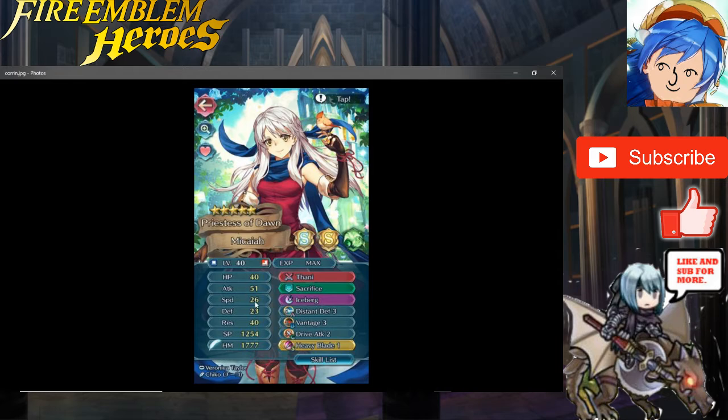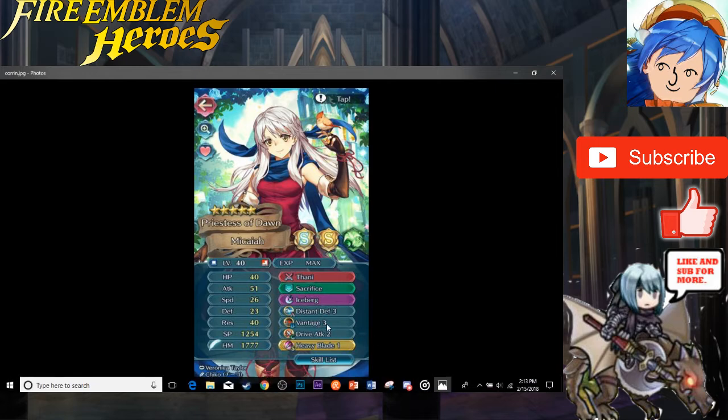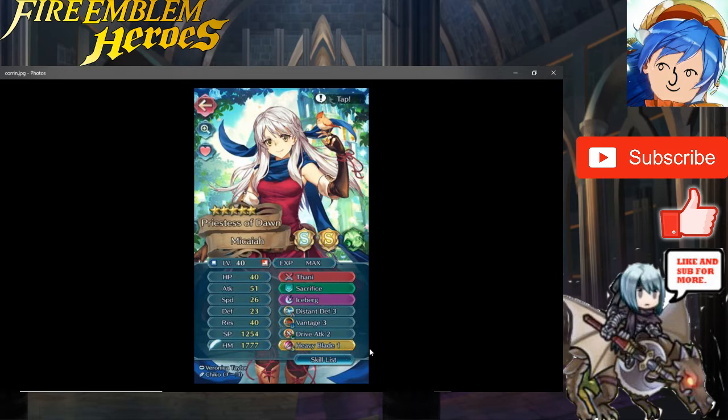I really wouldn't change much here. Maybe instead of Drive Attack, give her Threaten Res — that would make her even stronger since enemies will have lower res. Heavy Blade 1 you'll probably upgrade, which is great since she has high attack so she can eliminate weaker mages and activate her special more. Just always be careful around units with higher attack. Overall this is a really solid Micaiah build — I like it a lot. Solid build overall, thank you Corin.